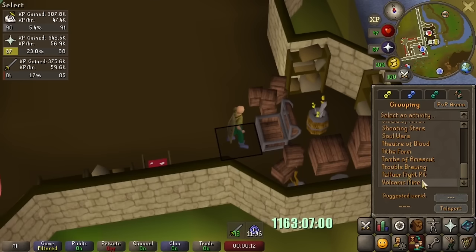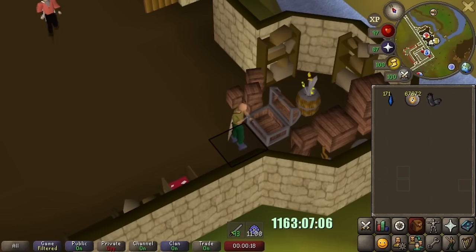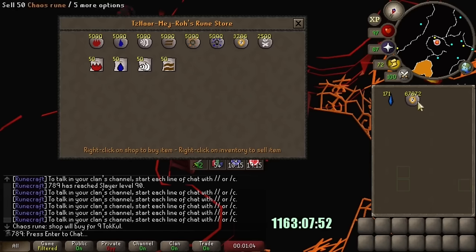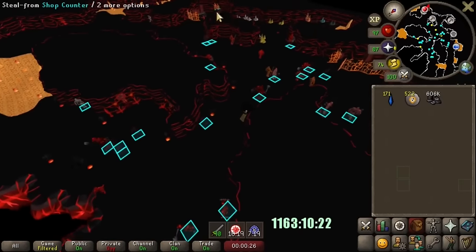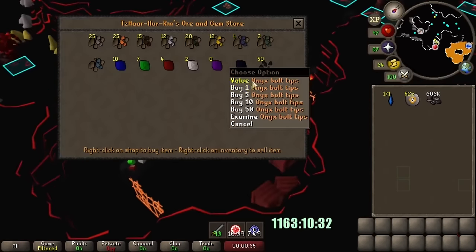If I were to sell my Chaos runes like my other runes, I would get 45 GP per rune. Because I'm an Iron Man, GP is more valuable to me, so I need to find better value for my 67,000 Chaos runes. That's where Tockel is going to come in. Using this shop in Tazar City, I can sell all of my Chaos runes for 9 Tockel each. After selling 67,000 runes for 606k Tockel, I made my way down to the Oran Gem shop to buy some Onyx Bolt Tips.